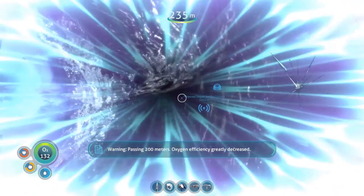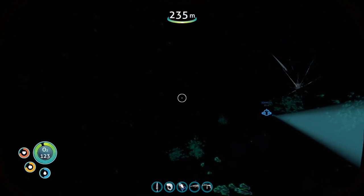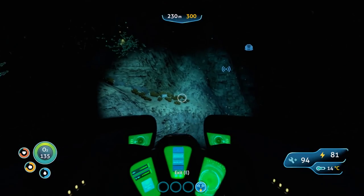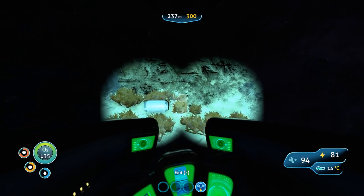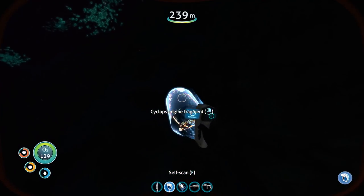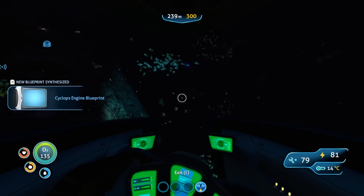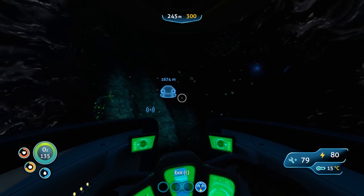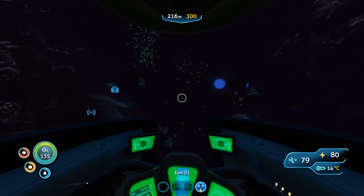Right there is something — how did you teleport me right out of my Seamoth? That's no fun. Let's get back in. Let me try and scan this before it gets to us again — and we've got the Cyclops engine blueprint! I think I've got the hull already, and that means I need the bridge. I can never remember if I've got it all or not.